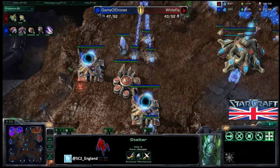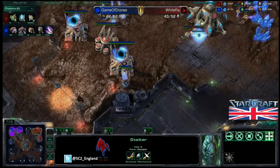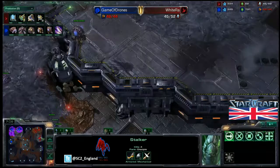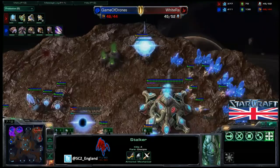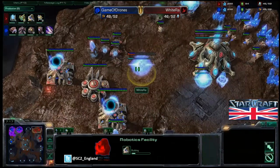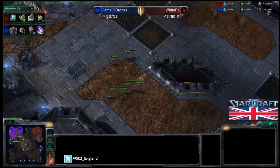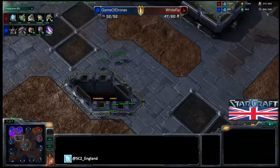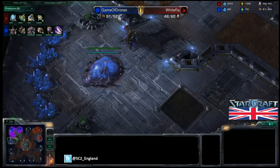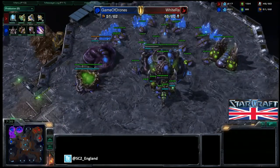TLO is sacrificing this overlord to get a scout, since all his zerglings have died. We can see two gates, but he doesn't know what's in the main base or if anything else is going on. White Ra has two gases down already, a third gas and a fourth gas on the way — going into a two-gate robo build. He's got his Nexus out as well. Meanwhile, TLO's third base is about to finish. He hasn't actually taken anything other than that first gas — just now getting his second gas.